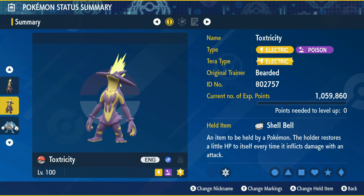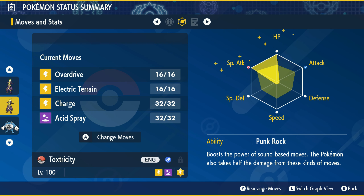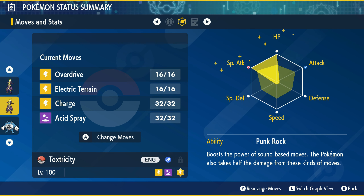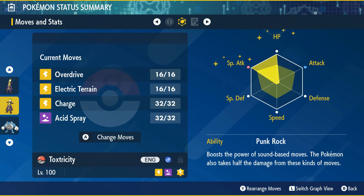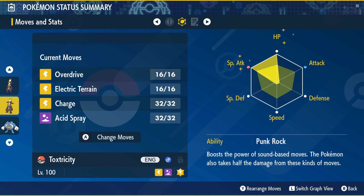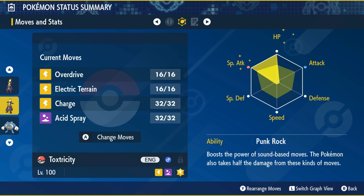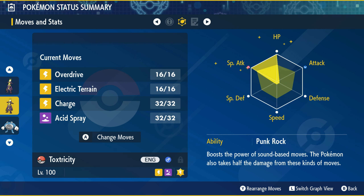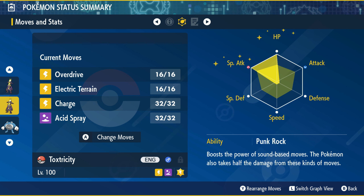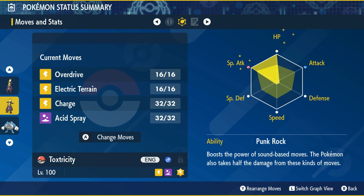So what is the build? You want a level 100 Toxtricity holding a Shell Bell with an Electric Tera type, with a moveset of Overdrive, Electric Terrain, Charge, and Acid Spray. 252 EVs in Special Attack, 252 EVs in HP, the last four can go anywhere, and a Modest nature to give it a boost to Special Attack. Use the ability Punk Rock so the main attacking move Overdrive gets a 30% boost as it's a sound-based move. Charge and Electric Terrain are there to boost Overdrive — Charge doubles its power and Electric Terrain gives an extra boost, so you can combine these two together.